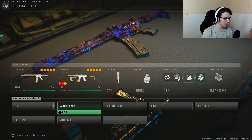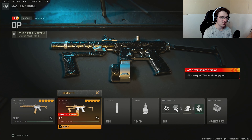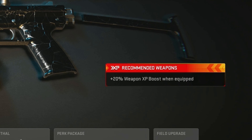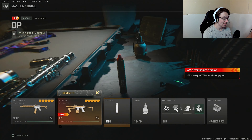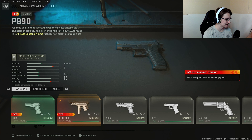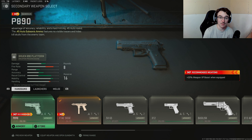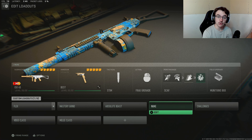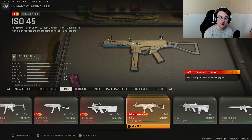Before I show you the class setup, I just noticed something — they added this brand new recommended weapons 20% XP boost thing. There's a whole bunch of weapons with it. If you look at the secondaries you can see some of them have it. They literally just added it today and you get an extra 20% weapon XP boost while you use that weapon. The new SMG and AR both have it, so if you're trying to level those up, right now is a really good time.